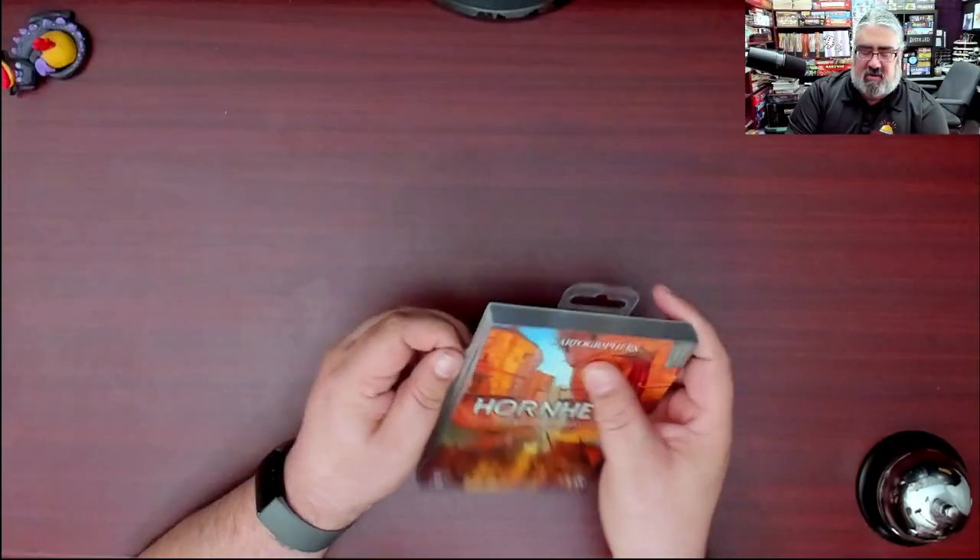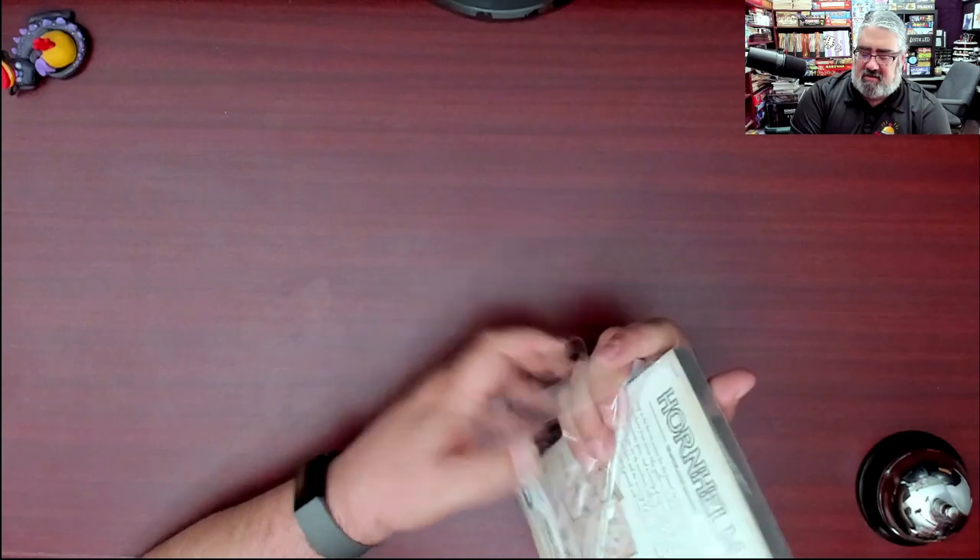I'm just going to crack this open — this shouldn't take long. It looks like it's just a pad of paper, but I know better than that. This is supposedly the most complicated, most difficult version of Cartographers, adding a whole new level to the game: a market where you can buy and sell goods. I have not played with this map and didn't get a demo, so you're going to see this for the first time at the same time I do. I've already slit the shrink wrap on the side, so let's crack this open.